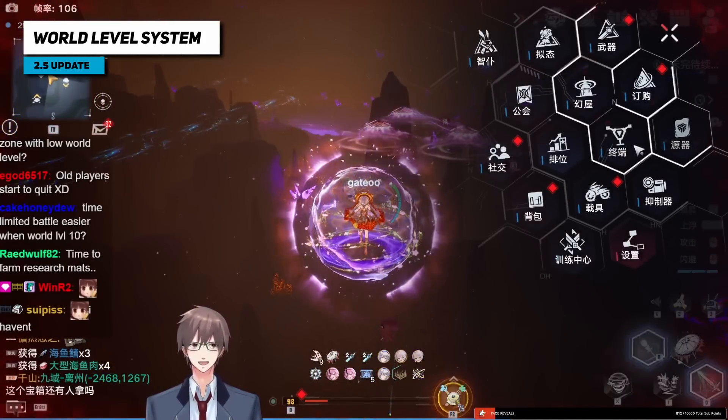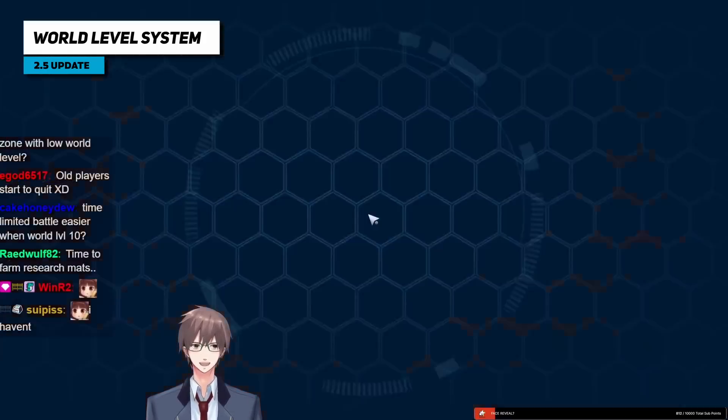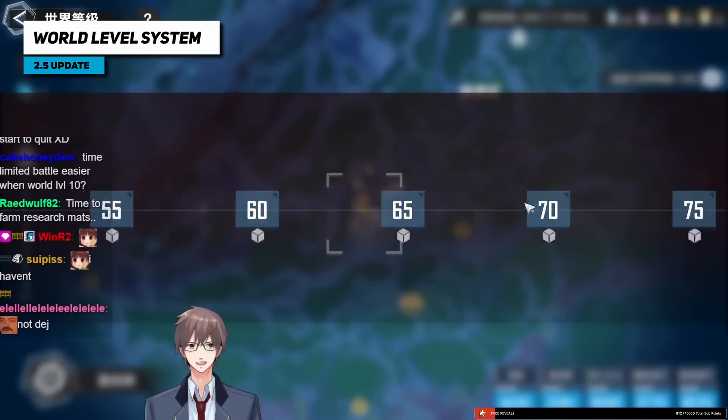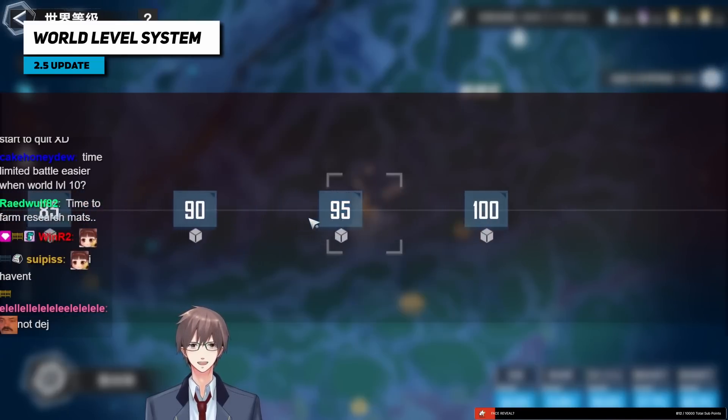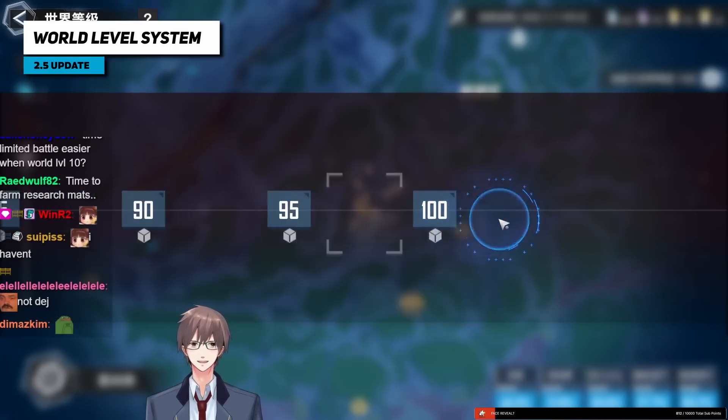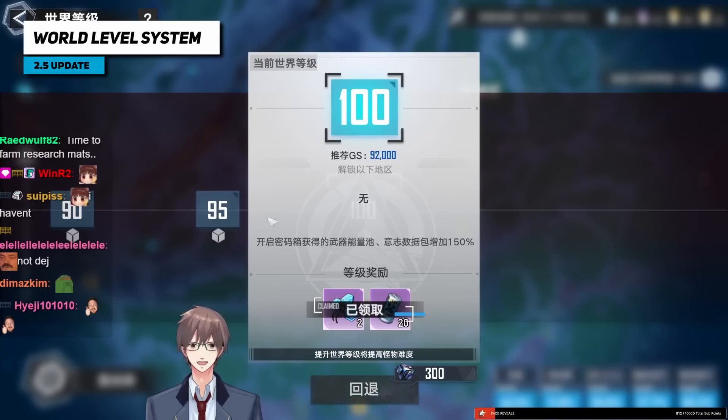It's so easy to find research mats. The only thing you're losing is drops from chests. Low level only affects password chests — nothing else changes. The drop rate for mats, the XP you get, anything else doesn't matter. It stays the same, so it's a great system.